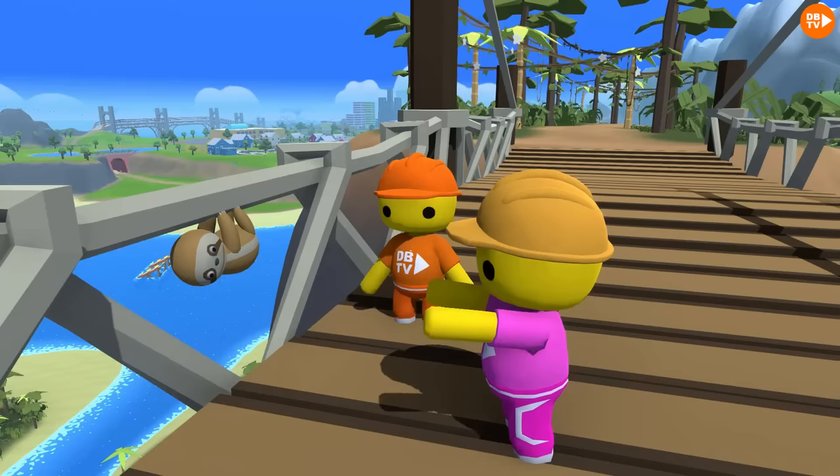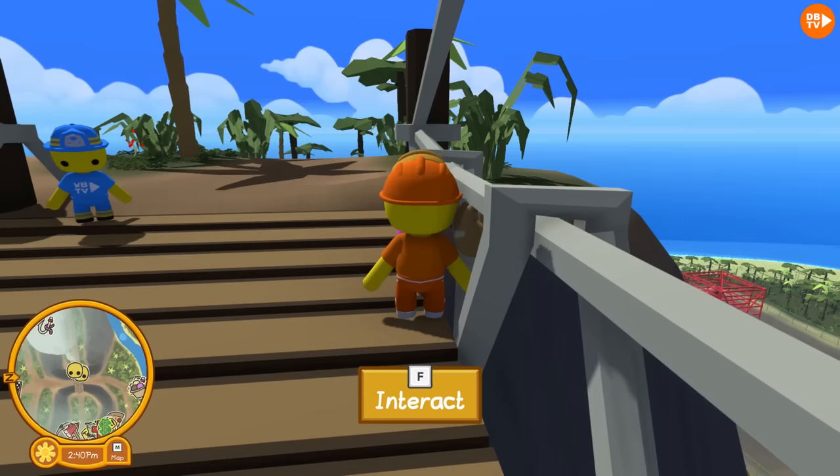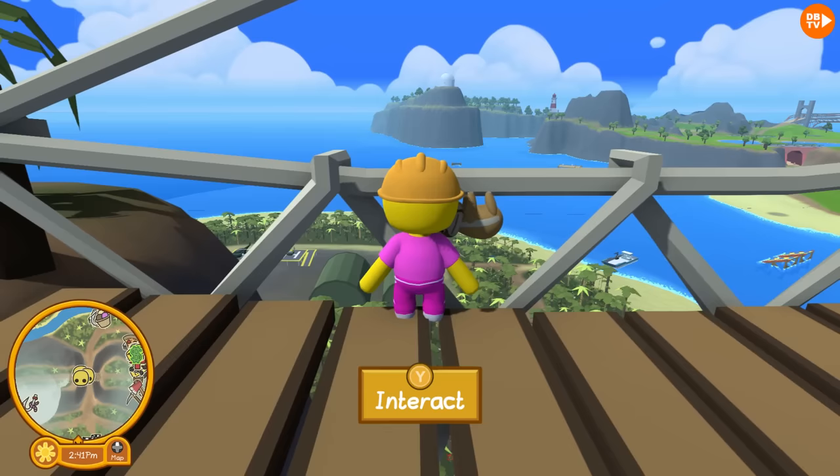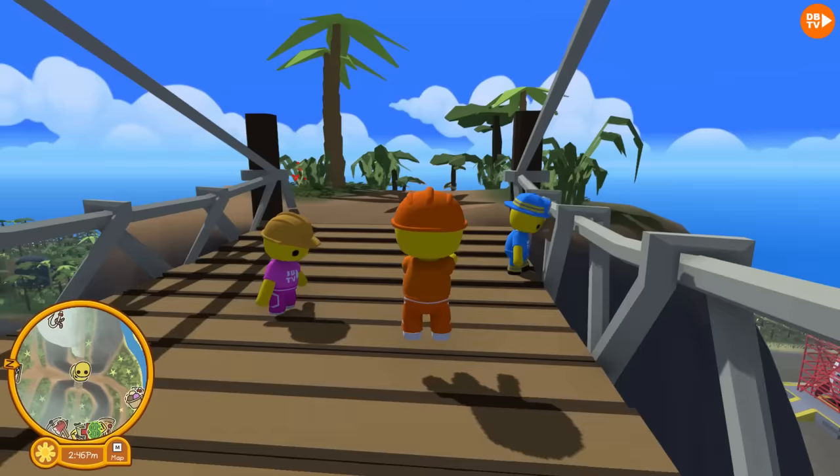Yeah, but also, you gotta go stand right next to him, right here, and then there's F-interact, and we unlock the sloth hat! I unlocked the sloth hat! Woo-hoo! I unlocked the sloth hat! Yay!